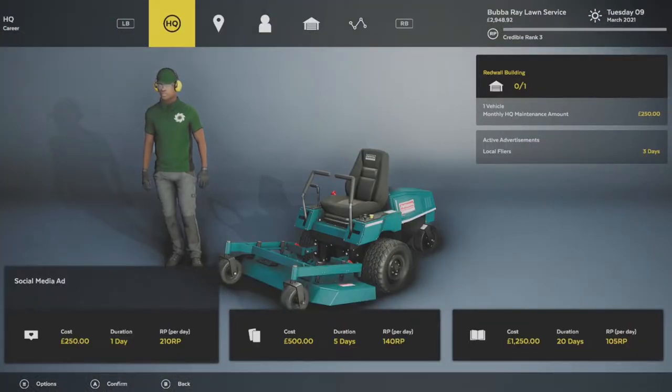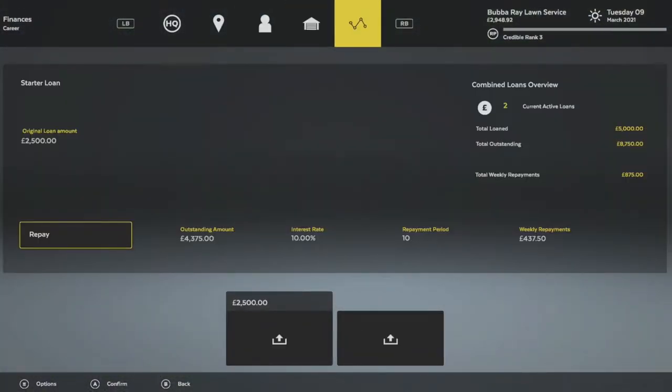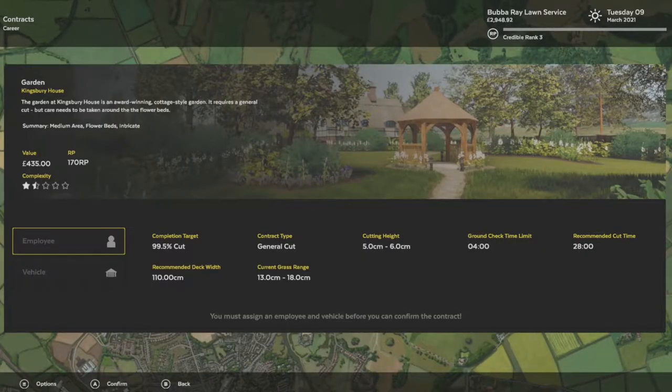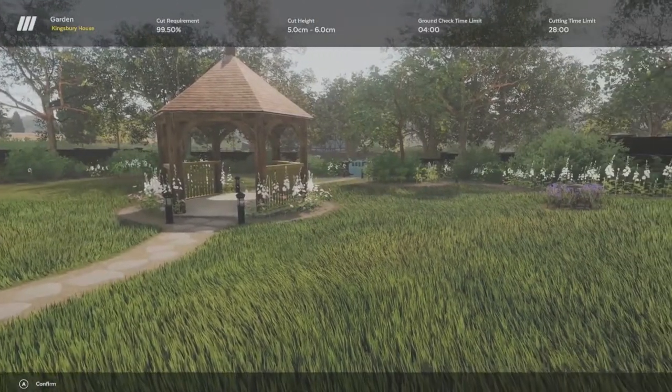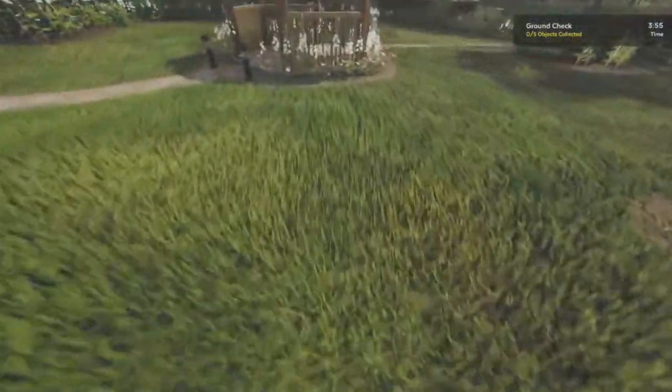For this review, we're going to mainly focus on the career mode, as this is usually the reason people play these style of games. In career mode, you create your own lawn cutting company to begin taking on jobs from customers needing their grass cut. Starting off, you'll only have two mowers to choose from and only be able to take on one job a day, as your only employee is you.